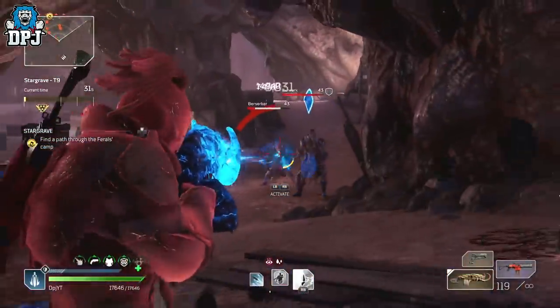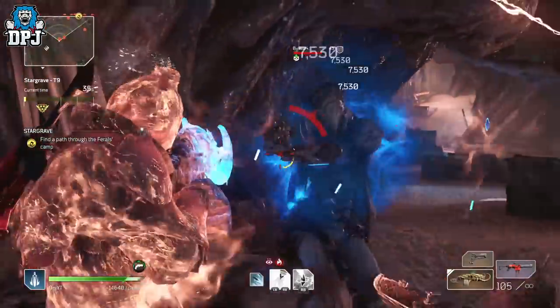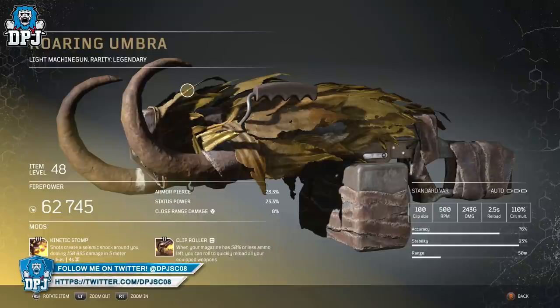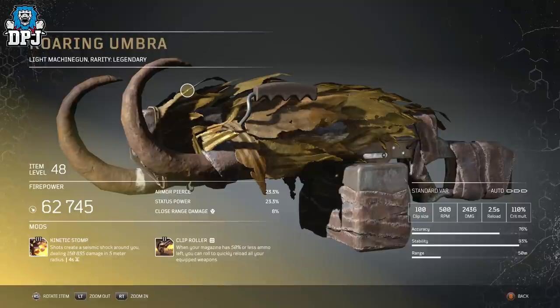When I got my hands on this and used it for the first time, I felt straight away this thing was on a different level. The mods, starting with its exclusive tier 3 mod, Kinetic Stomp: shots create a seismic shock around you dealing a ton of damage within a 5 meter radius with a 4 second cooldown. It also has Clip Roller — when your magazine has 50% or less ammo, you can roll to quickly reload your equipped weapons. This is a decent mod but only really useful for weapons with slow reloads, and there are many other tier 3 mods which would make this weapon much better.